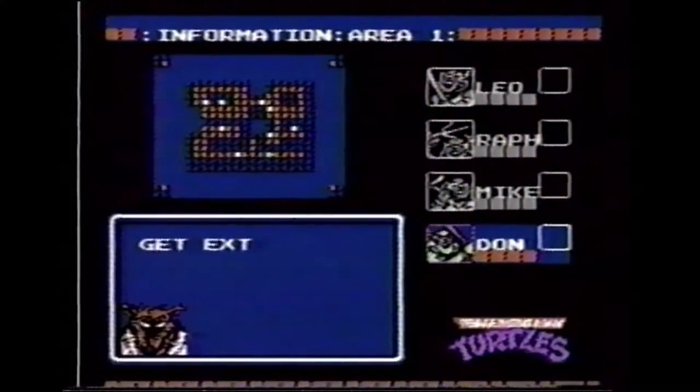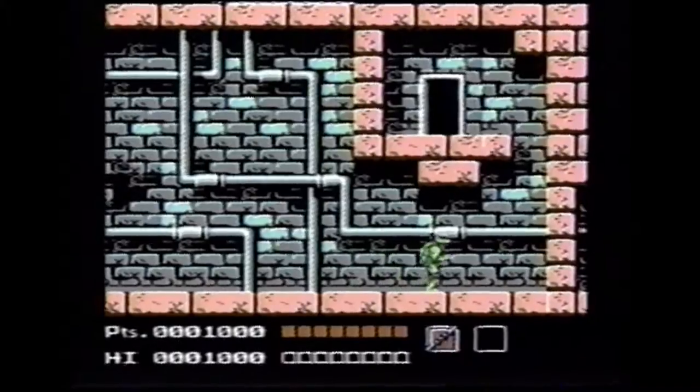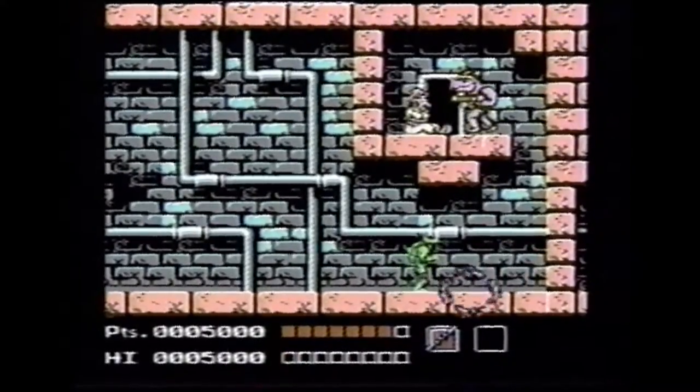You're about to meet Rocksteady. He's part gangster, part pig, and 100% trouble. Prepare for the fight by bringing in your toughest turtle, Donatello. As soon as you defeat Rocksteady, Bebop will take off with April. Follow them to the hideout.